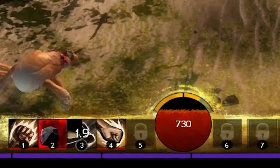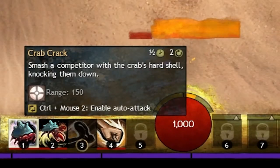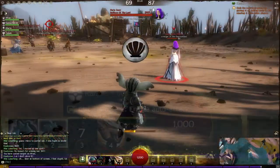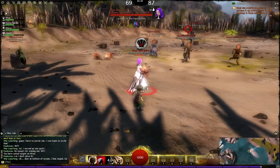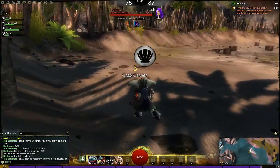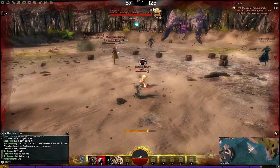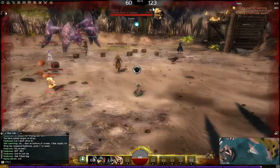Crab Crack knocks your opponent down and is particularly useful at dealing with solo threats, especially when they've just finished a sprint in your direction and are completely helpless. Crab Toss passes the crab to an enemy player. Now this might sound completely useless at first, but there is a very neat trick you can do with this — when you throw it at a player, it actually knocks them down and stuns them for a second, and you can follow this up with a quick Swipe to take it straight back.